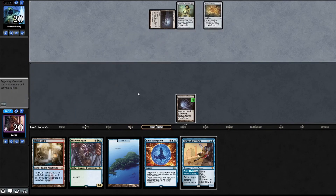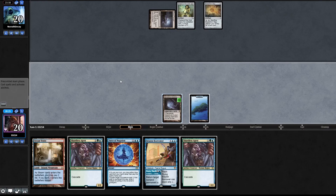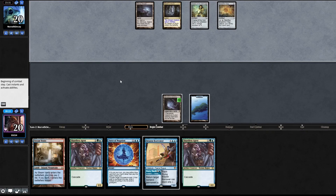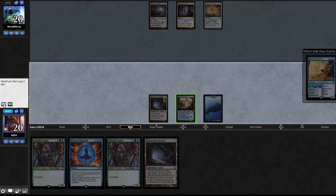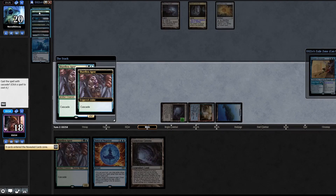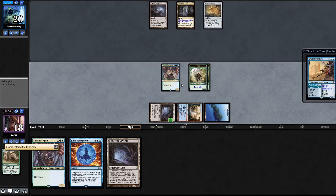They play Eldrazi into an Expedition Map, then two Shardless Agents. Should probably go with Eldrazi end of turn. Here's Brazen Borrower, Petty Theft on their Chalice. I'll shock this in. Here's a Shardless Agent cascading into a Crashing Footfalls - don't mind if I do! Two 4/4 rhinos in play. Let the beatdown commence.